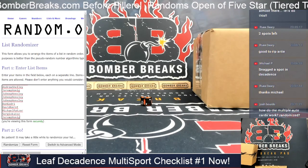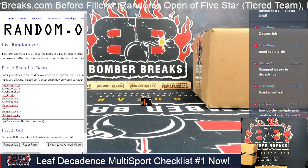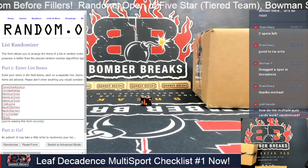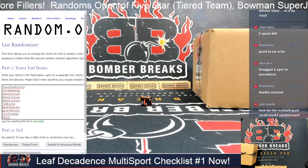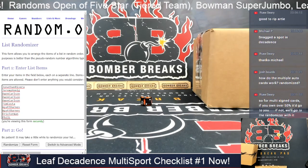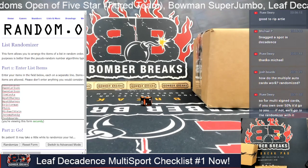So if there are any multi cards — duels and triples — the first thing is if you own over 50 percent, like two out of three or five out of eight, it goes to the majority owner. But at 50 percent or less ownership, we put the names in the randomizer and random it off. So each of you got six spots, six times total. Good luck.